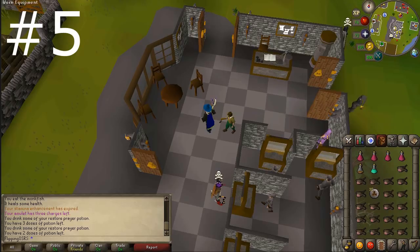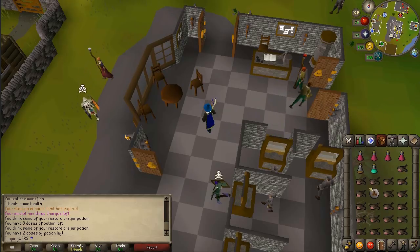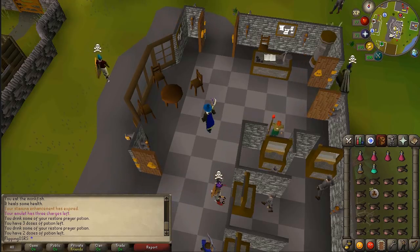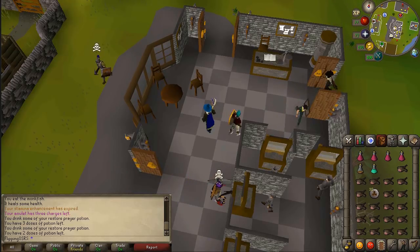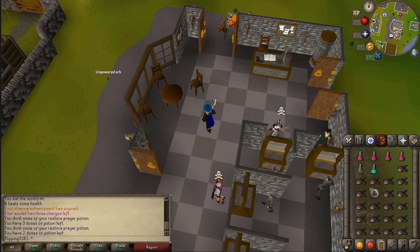Starting off at number five is killing the Crazy Archaeologist. He resides in the wilderness around level 20. He's not a super high tier boss but he can be killed with 50 magic using Ivan's Blast if you want, however 75 for the trident would be ideal. The estimated profit per hour is only going to be between 300 and 400k, but he does drop the ODM shard 2 which is worth 770k and the Maladdiction Ward which is worth 230k. You have about a 1 in 128 chance of getting a shard. He also has an uncommon drop of onyx bolt tips worth about 100k.